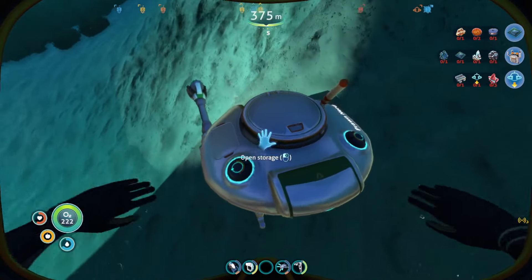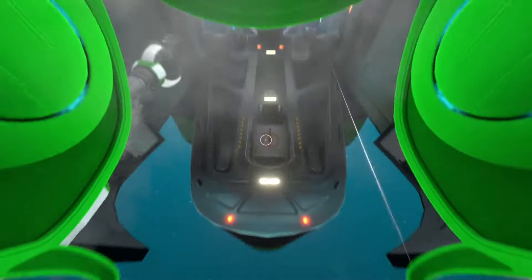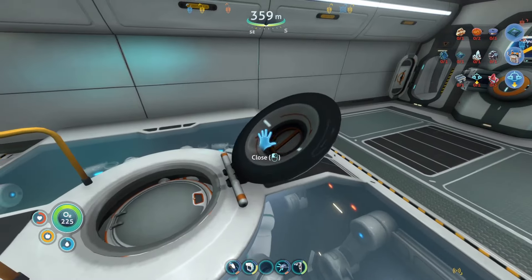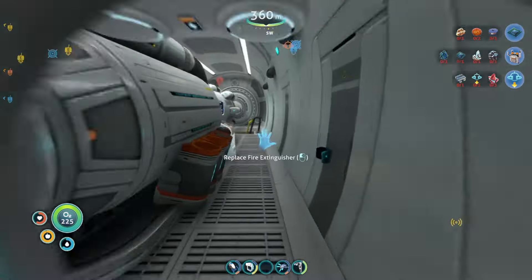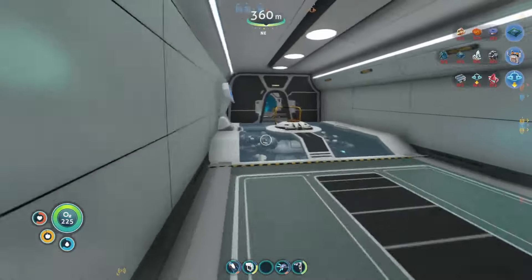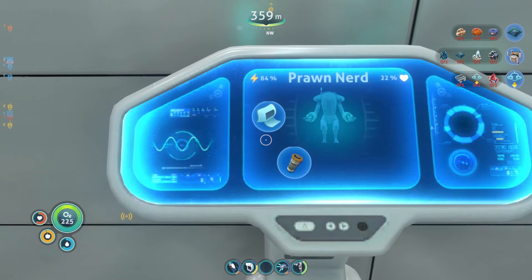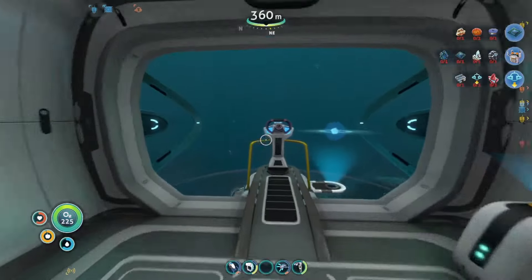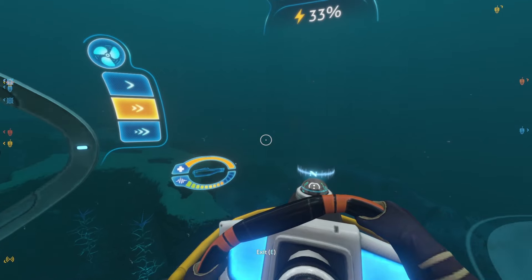We just gotta go in here — welcome aboard captain. That was close! Now we have the prawn suit in here. I built the docking bay, so the prawn suit can actually be repairing in there, which is really really good. Oh, that's such great news. We are off to that original place we wanted to go before.